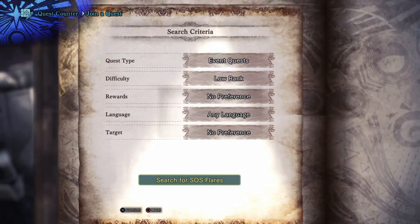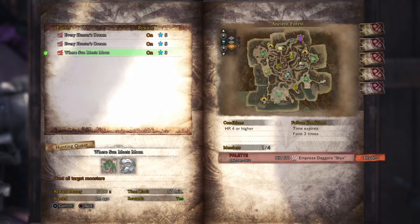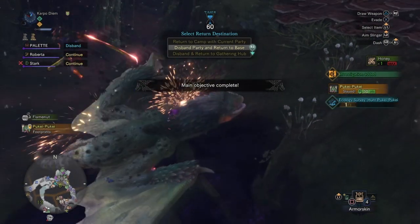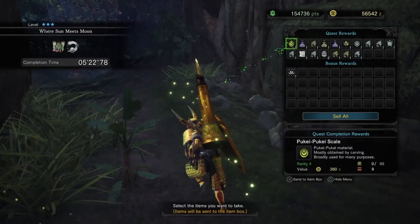Head on over to your event quest, go to low rank, and check out the mission 'Where Sun Meets the Moon.' You're going to be killing off the Pukei-Pukei and Odogaron. After you kill these bad boys off, you're going to get your rewards.